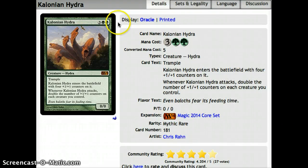Number 3, we have Kalonian Hydra — 3 and 2 green for a 4-4 trample. Whenever it attacks, double the number of plus 1 plus 1 counters on each creature you control. Most of the time this guy is just going to be affecting himself, but by turn 6 he can be an 8-8 trample attacker, and only gets bigger if they can't deal with him — a 16-16 trample the turn after that, which is pretty ridiculous. Also, if you're playing other things with plus 1 plus 1 counters, he works with them as well.